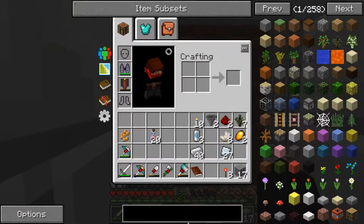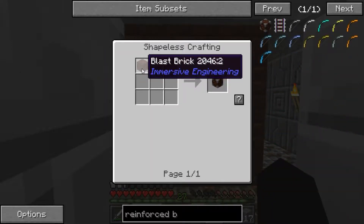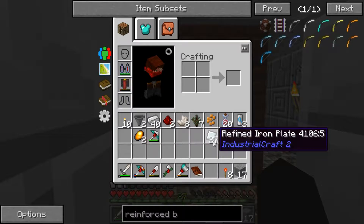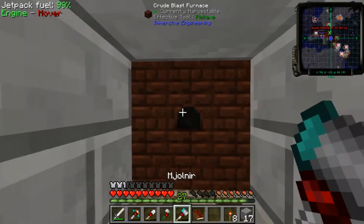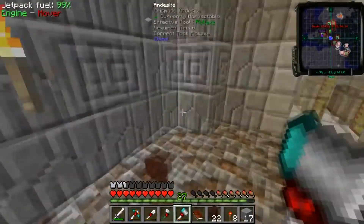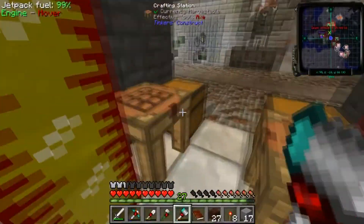To make the improved blast furnace we need reinforced blast bricks. All you do is take a blast brick and combine it with a steel plate or a refined iron plate. I spent a full 27 minutes trying to get refined iron plates just so that I can upgrade this thing for you guys. I take so much satisfaction in ripping this thing apart because the wait was so long, it was unbearable.